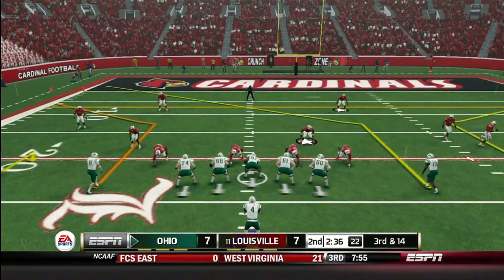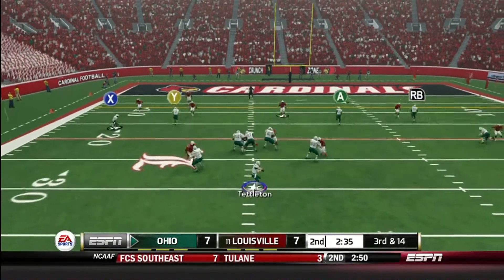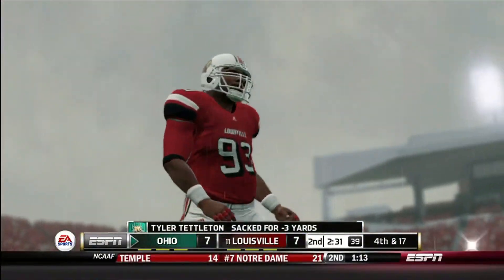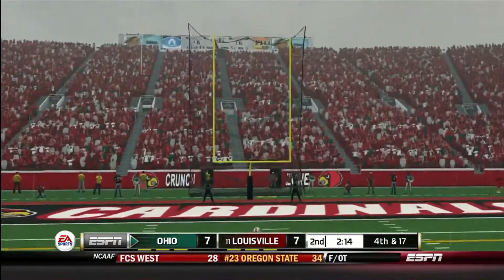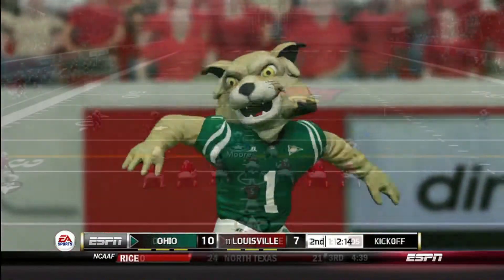Later on third and 14 we've got trouble. Tettleton back to throw — he gets sacked at the 25 yard line, a loss of three yards. We've got to try for a field goal. We get the kick up and it is good — 10 to 7. That kick barely made it through the uprights.